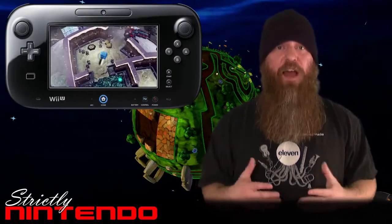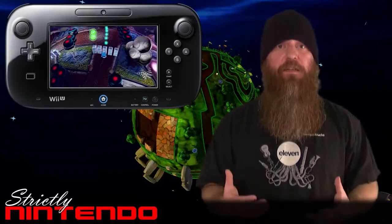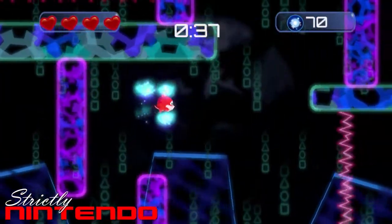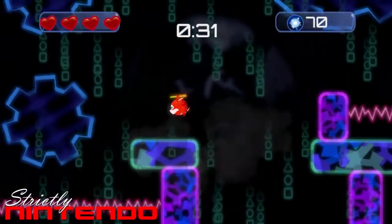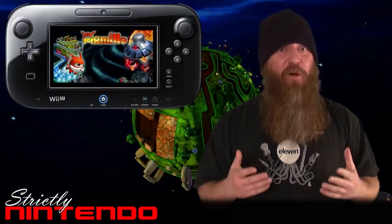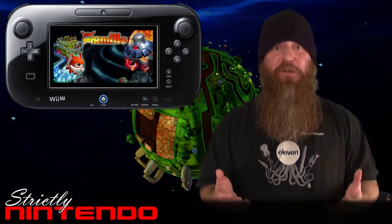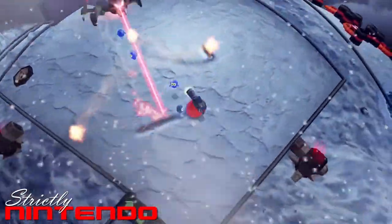The game has a decent amount of content. You have plenty of main levels to go through, which are all 3D environments that look good and change up so it feels fresh. Then you have bonus levels with a side-scrolling 2D environment that really freshens up the overall game. You're basically racing against the clock to traverse obstacles and collect little blue orbs used as currency. You'll want to collect as many as possible because you use those at the shop to get things like extra lives and more health — and you're going to need that because the game gets harder as you progress.